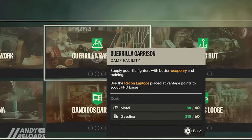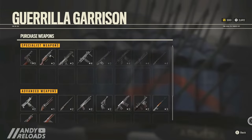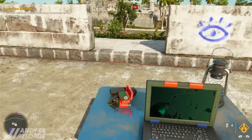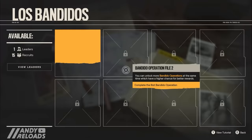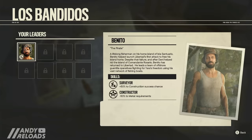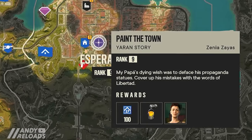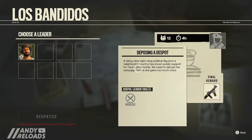The second priority is the Guerrilla Garrison — upgrading it lets you purchase standard and advanced weapons from the vendor, and also reveals notable markers when using the recon laptop that overlooks FND bases, making assaults much more enjoyable. You'll also find the Bandidos operation hub in camps, where you send revolutionaries on local missions. To do this you need a guerrilla leader, obtained by completing Yaran stories — the purple icons on your map. More leaders means more missions and more background resources.